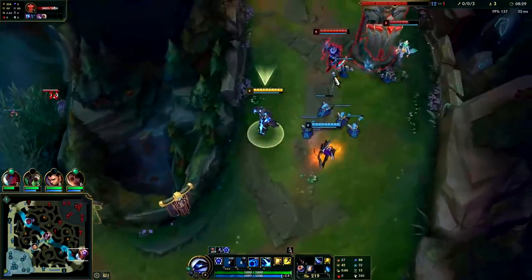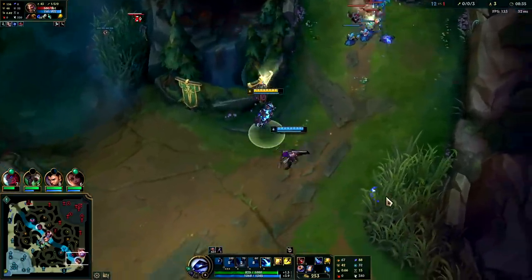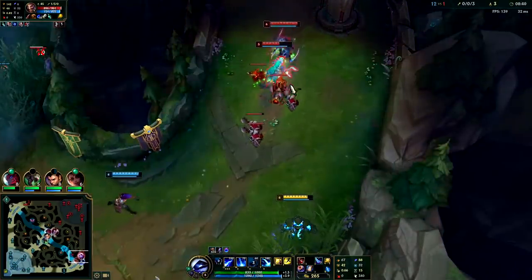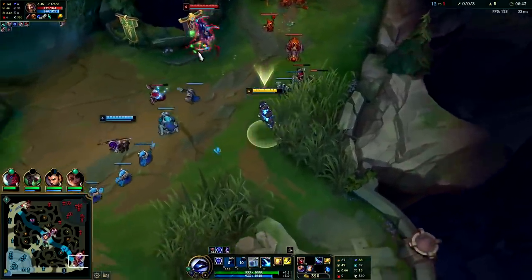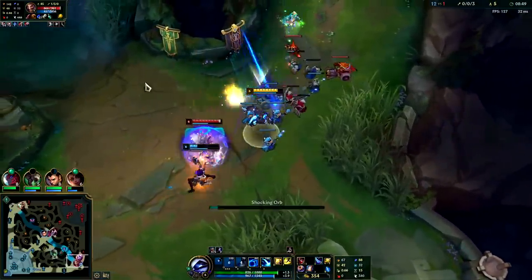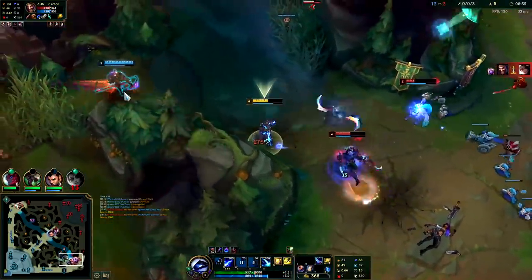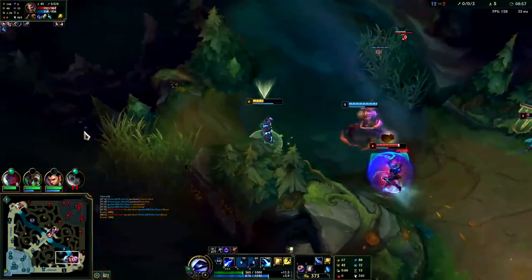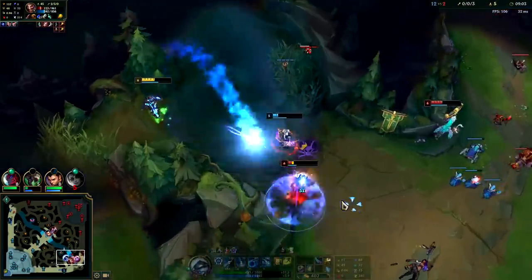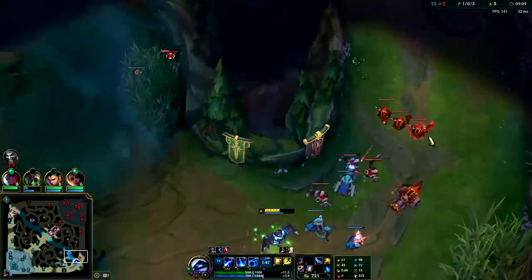W into Q, standard combo. I only threw out that straight E there — how he was moving I was pretty confident I would land that. W into Q. Don't do a full charge Q if you don't need to — charging your Q is only good if you literally need the extra range. Got him — very nice. Draven's moving very fast, he's got a massive speed-up on him.